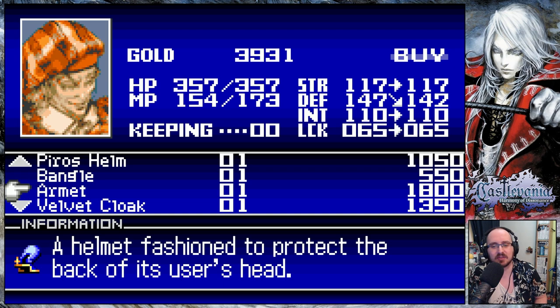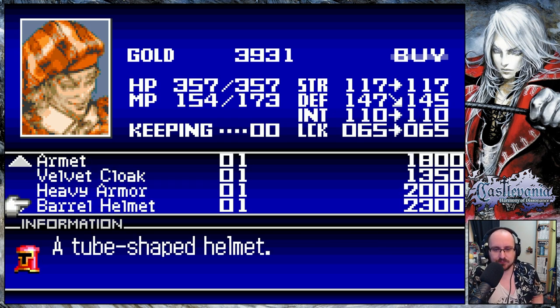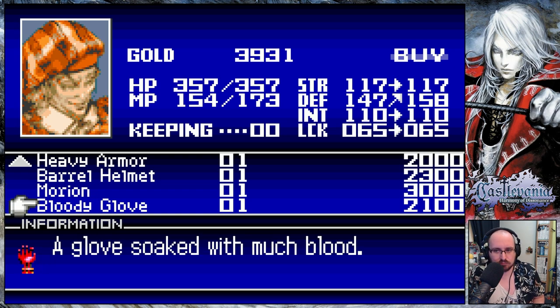Helmet fashioned — or it's an armlet, sorry. Protect the back of its useless head. Velvet cloak — it's defence up over what exactly? The gloves. Heavy armour is massive defence up over what I've got. This armour looks very heavy. Browel helmet is not so much. Molyon is eh. Bloody glove — that's a big increase.